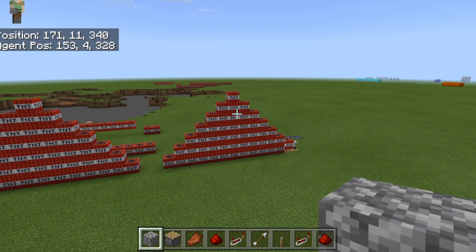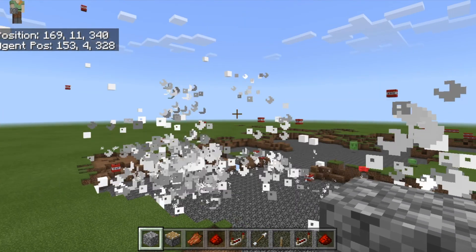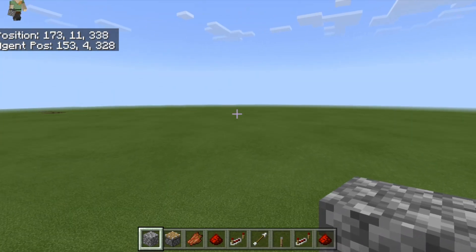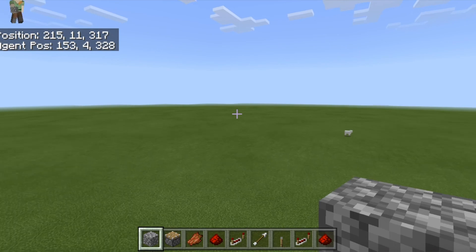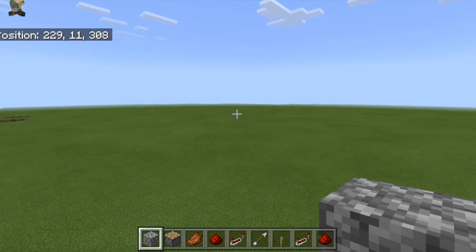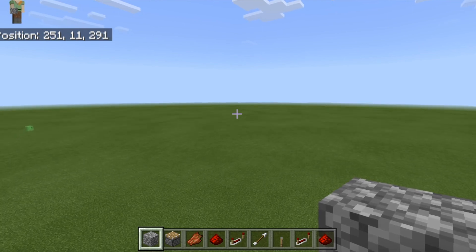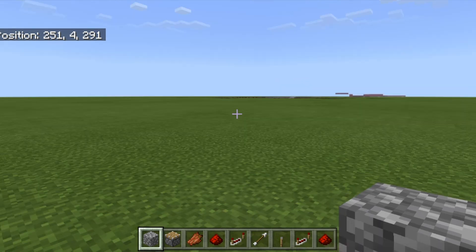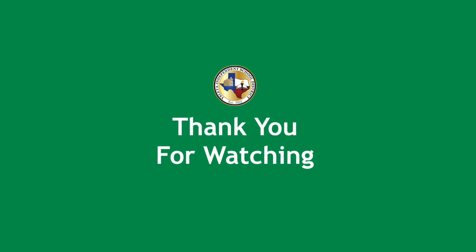He's going to go down and put a pressure plate - and there he goes, blowing everything up! All the rest of the TNT is going to blow up too. So today we learned more about functions, loops, and variables - having a variable start at zero and count to a specific number. If you want more information, you can email me and I'll share my code. Thanks for watching!